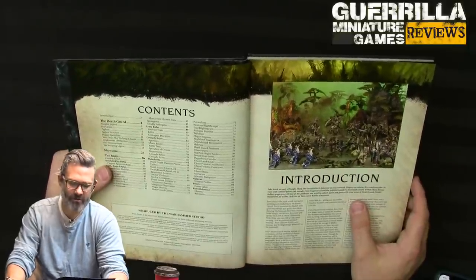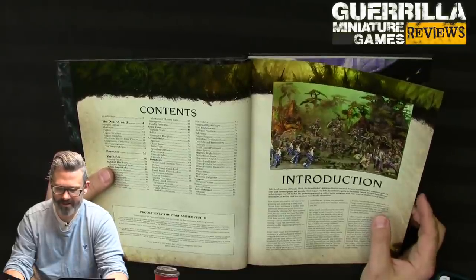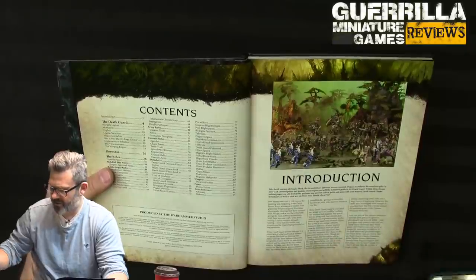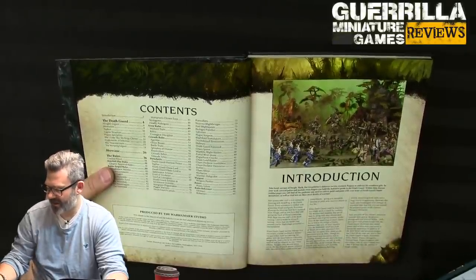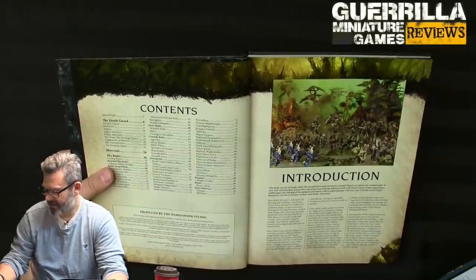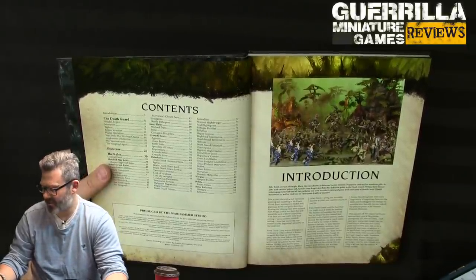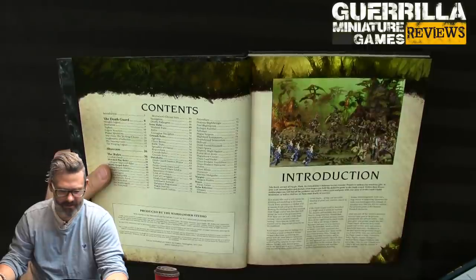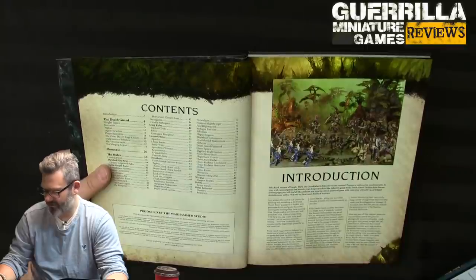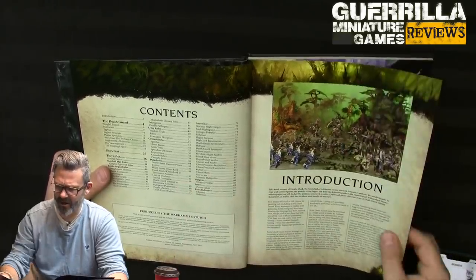Army rules, crusade rules, narrative play stuff, data sheets, war gear, points, and a rules reference. Looking at the roster — Typhus, Tallyman, sorcerer, possessed — and chaos cultists are actually in there too. And the new character is the Lord of Virulence, the new terminator guy with the weird cape.